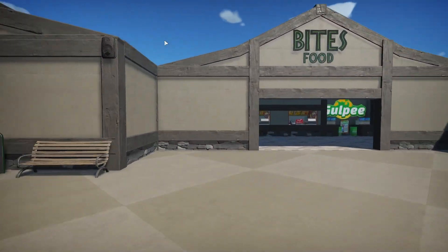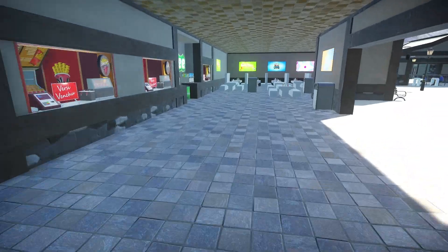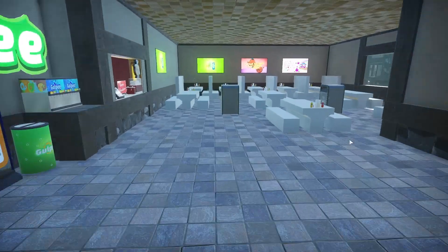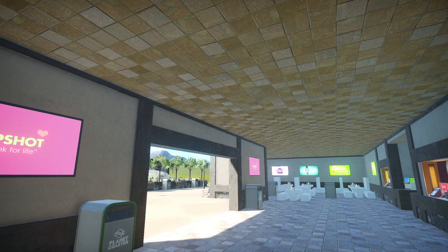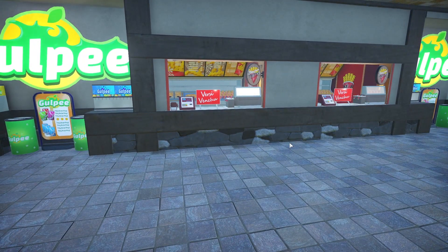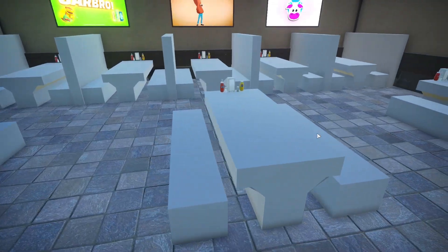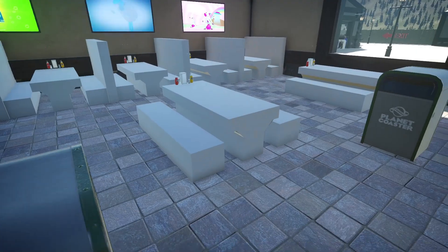More importantly, we have Bites Food, a restaurant, which I did a lot of work on — a lot more than I normally would. I did decide to leave the stone out because I thought it looked nicer without the wood. I forgot to do the lining — I'll have to do that before I put in the pictures, but I just wanted to record this because it's 12:45 in the morning and I want to go to bed. I did custom benches; there are in-game benches underneath — I just covered them with art shapes. It looks nicer.